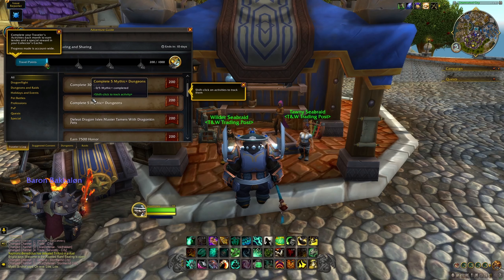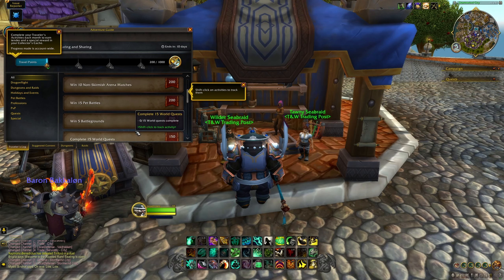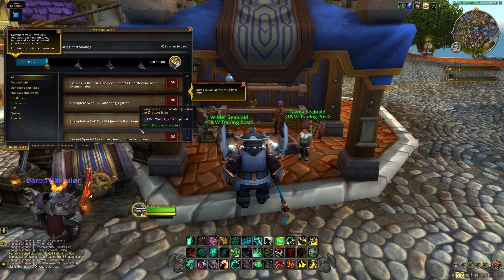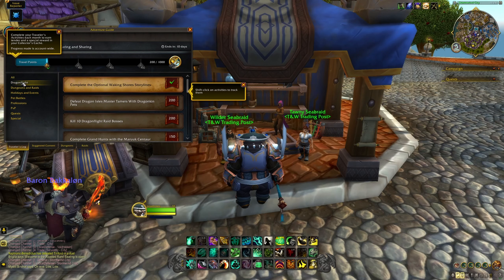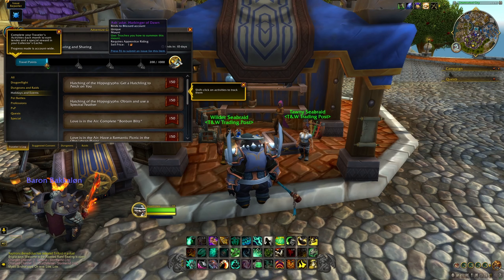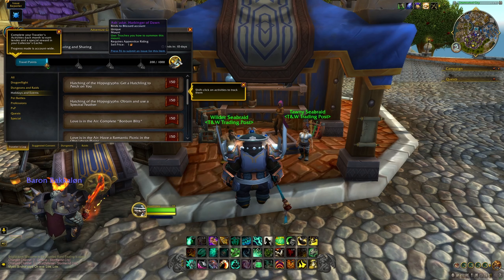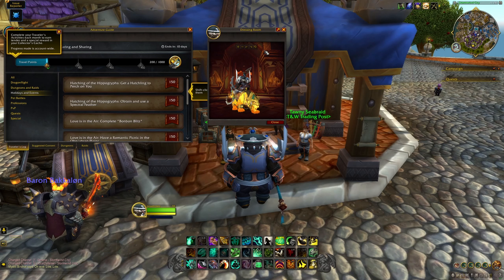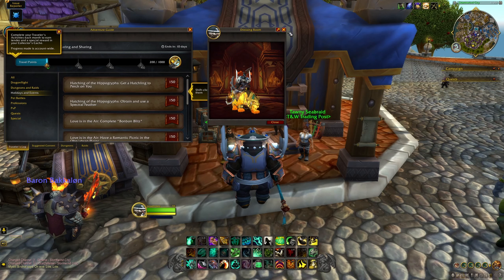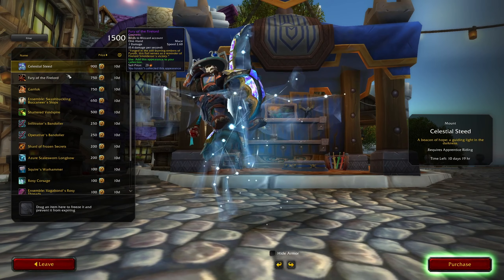You can use this Trader's Tender to buy all sorts of awesome cosmetic items, mounts, and pets from one of the two new Trading Posts — one in Stormwind and one in Orgrimmar. If you find an item you really want but can't afford, you can also use the freeze button to save it as long as you keep it frozen. Once you arrive at the Trading Post, you just need to complete a simple quest chain. Then in your Adventure Guide, you'll find a new Traveler's Log that shows all the different categories and activities you can participate in to earn your extra 500 Trader's Tender. Each activity is worth a certain amount of points, and at each increment of 200 points, you'll earn 100 Trader's Tender. If you earn 1,000 points, you'll get all 500 Trader's Tender and a bonus reward.